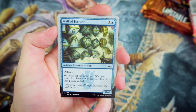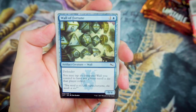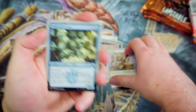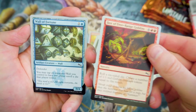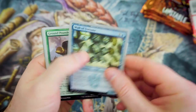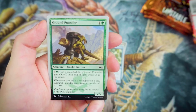Wall of Fortune's up next — for 1 and a Blue, you've got a 0-4 Defender. You may tap an untapped wall you control to have any player reroll a die. So say, for example, they opened up a Box of Free-Range Goblins, they roll a 6 — you could tap a wall and then they end up getting a 1, which makes it a little more fun to interact with.